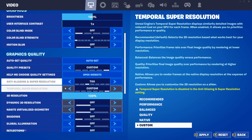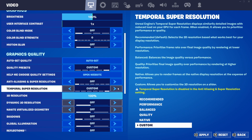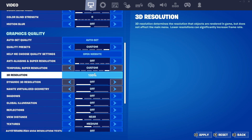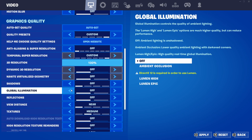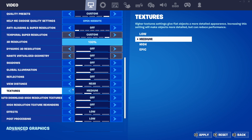For graphics quality: anti-aliasing and super resolution — keep this off. It basically eliminates blockiness in your builds and everything, so just keep it off. 3D resolution, keep it between 80% and 100% as we said. Shadows off, global illumination off, reflections off. View distance, you can set it from near to medium. Textures, keep it from low to medium.